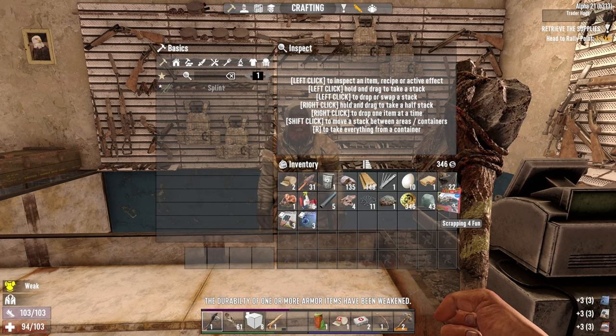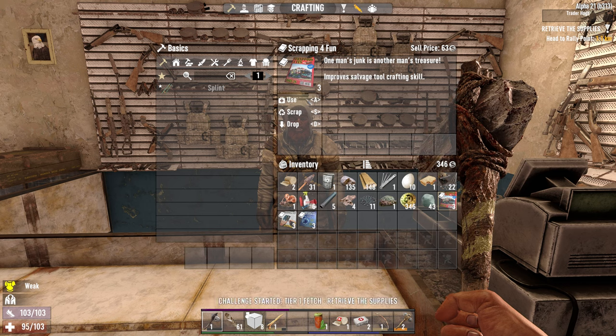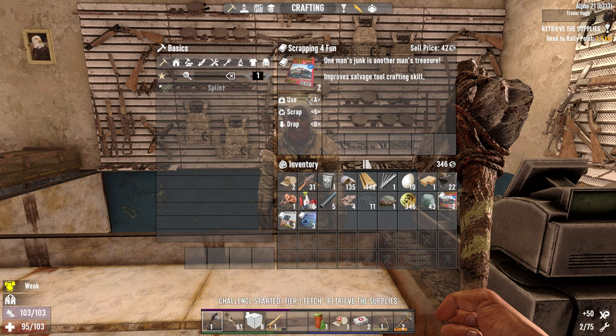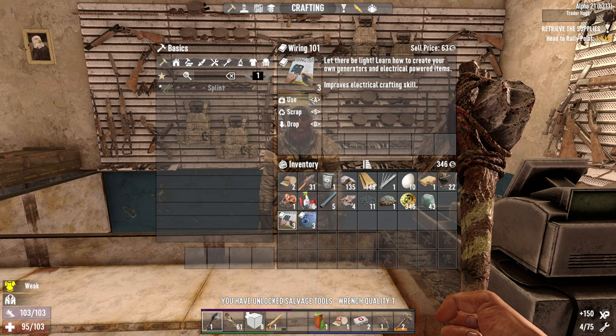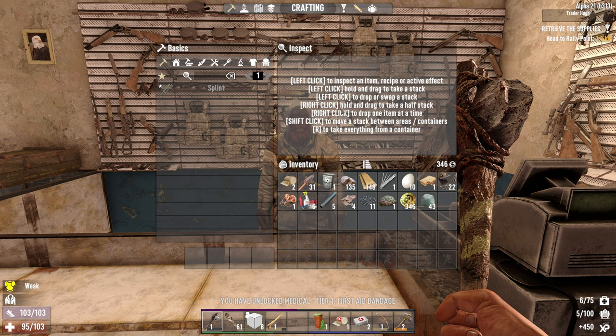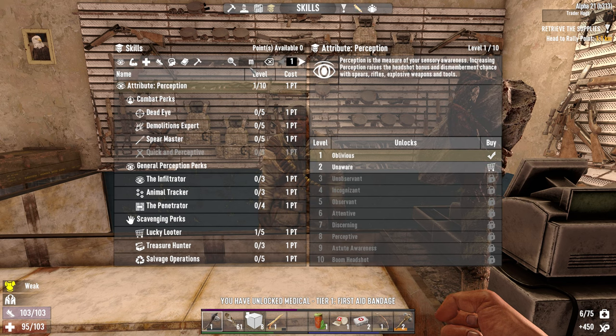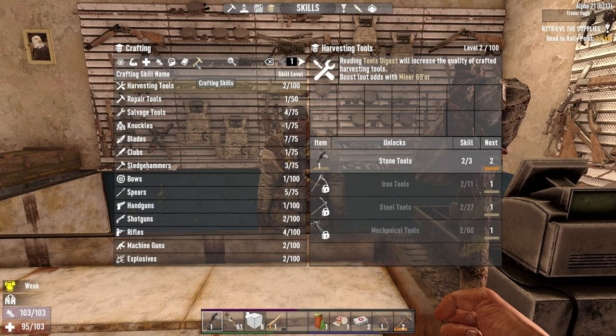Oh, what did we get? Scrapping — improved salvage tool crafting skill, so let's talk wrenches and stuff. Nice. Electrical crafting skill — nice. And medical crafting skill — nice. That's actually something we need. Medical crafting skill.